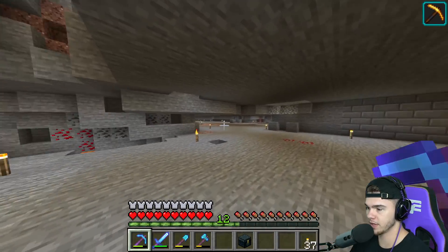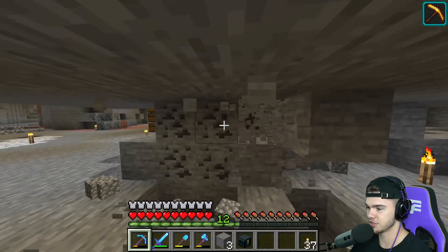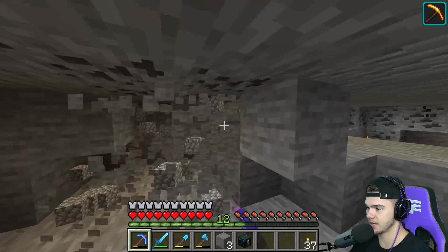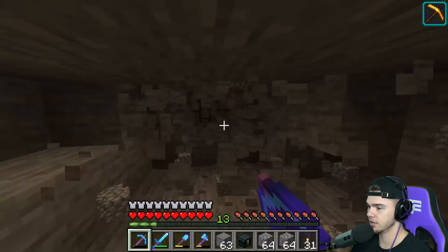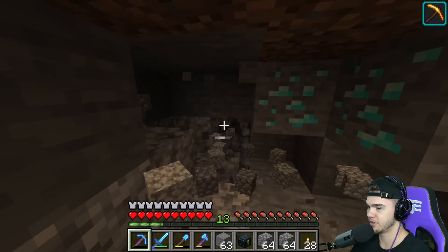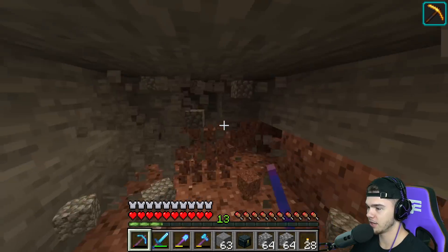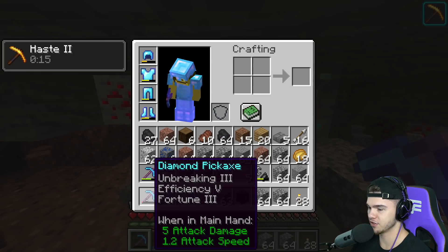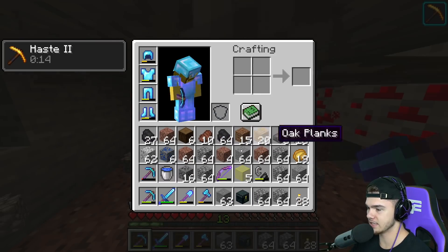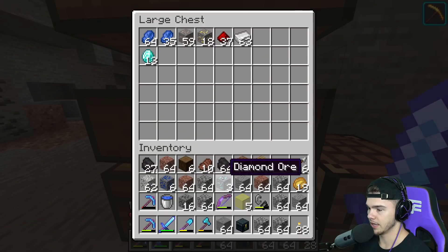In the last video we made our very first beacon on this world - we have Haste 2 going right now. With an Efficiency 5 pickaxe we can instant mine now. We can find so many diamonds - I already found diamonds! It's a super fun and easy way to mine. Already run through this entire pickaxe - easy way to find diamonds. We grab them with Silk Touch.